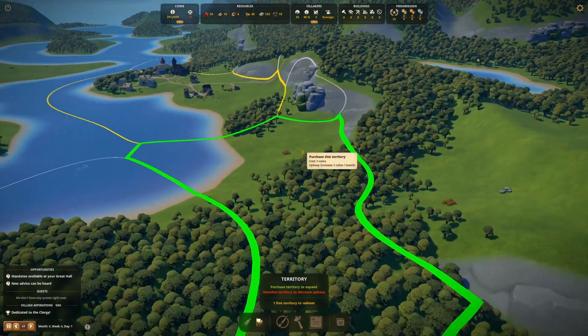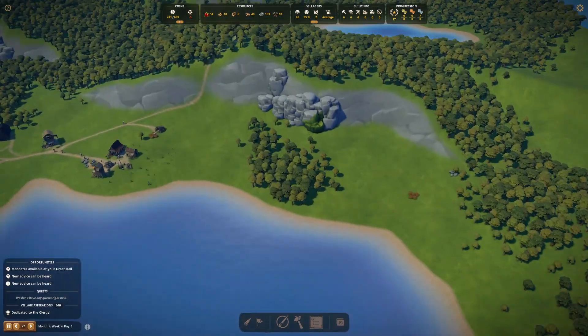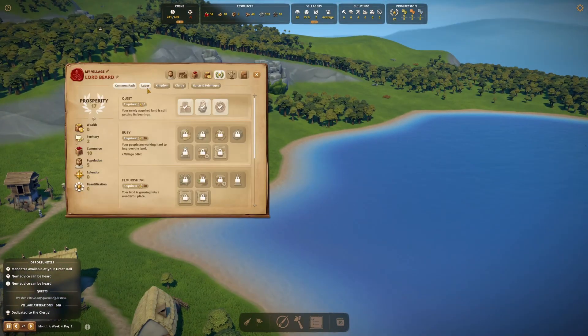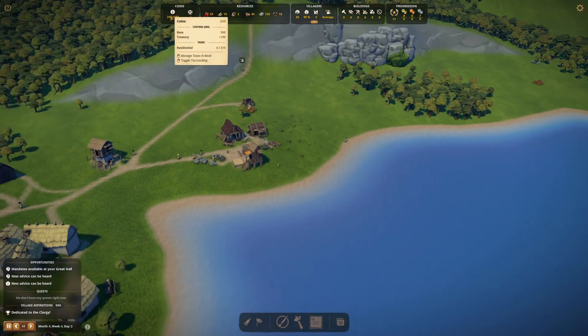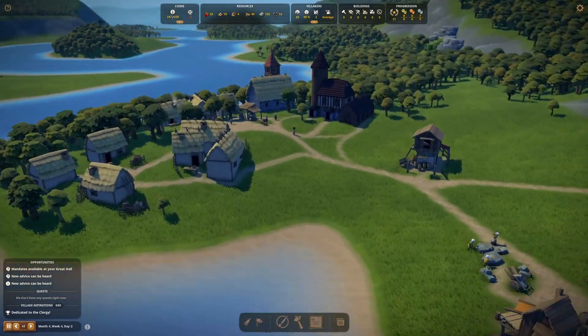Yes, let's expand — upkeep five, we're going to do it. We bought that territory. We can always buy the other one later. We do need this prosperity to go up so we can start unlocking things. That new territory has given us two population and five commerce. Money is still giving me worries, but our forester is planting trees which is good.